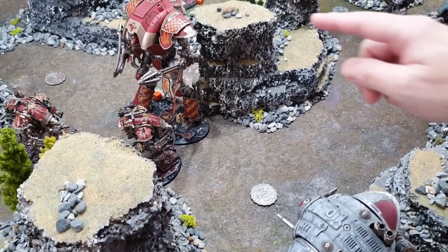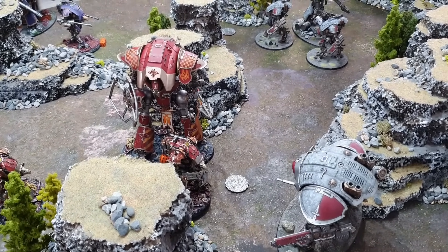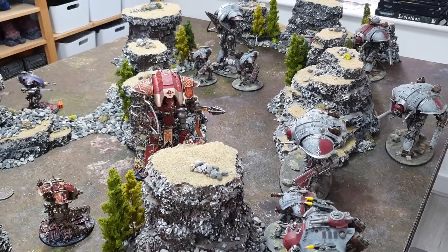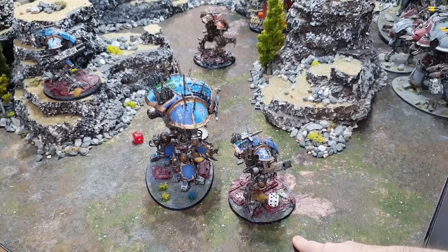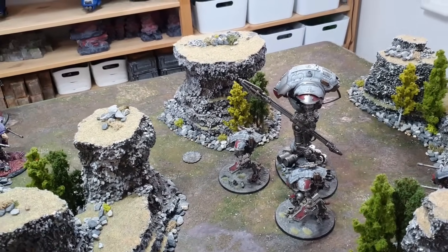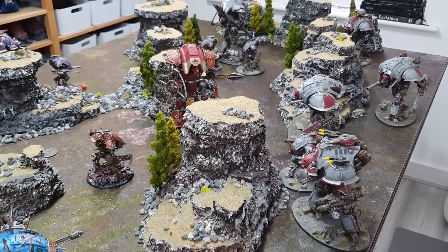After combat, the Chaos Lancer uses consolidation to get closer to the objective and nearer to my Errant. End of Turn 1 summary: the enemy Lancer is on 13 wounds remaining, sitting right in front of my lines. Both sides killed one baby knight each. A War Dog is down to five wounds. The Valiant only took a couple of wounds, and my Lancer took a pounding but remains on 13 wounds. I could pick up the Valiant this turn — something to consider heading into Imperial Knights Turn 2.